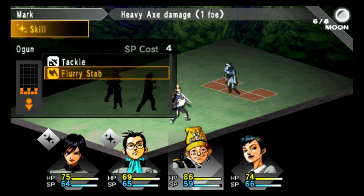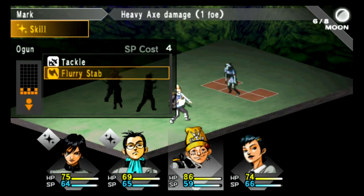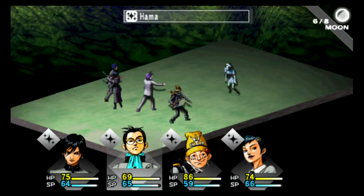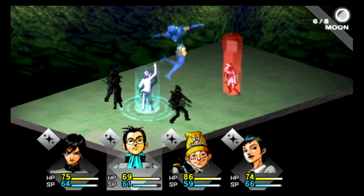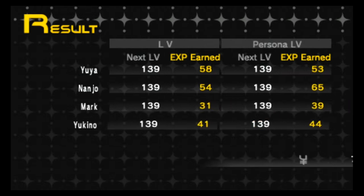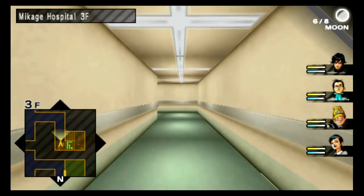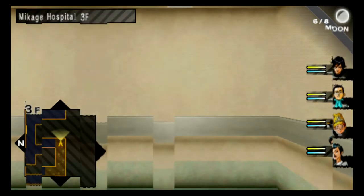If you look at the top right corner of the box, you can see the SP cost. Rather than having skills with specific mana costs where higher level skills cost more SP, in Persona each Persona has specific fixed amounts of SP — and that's just it.